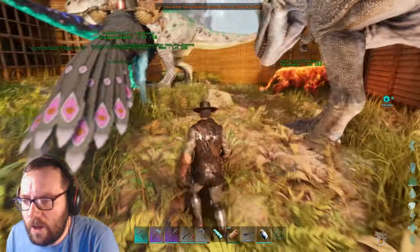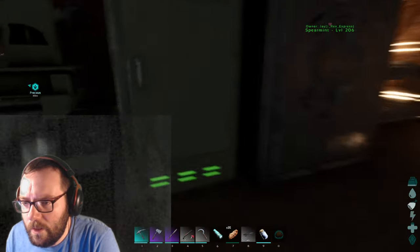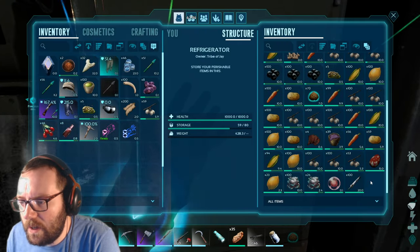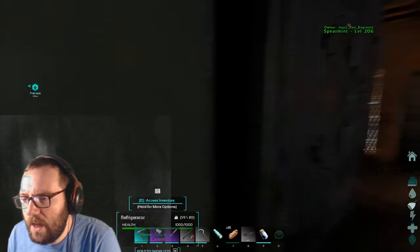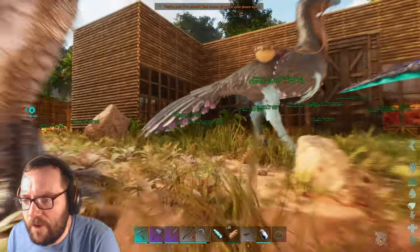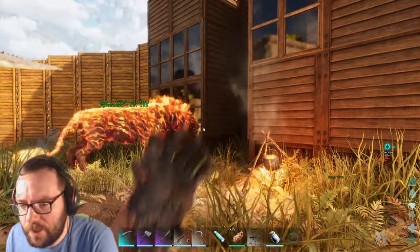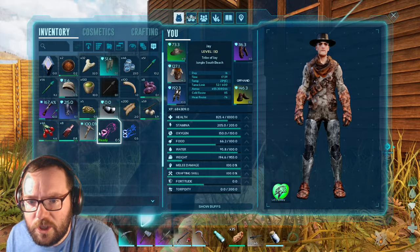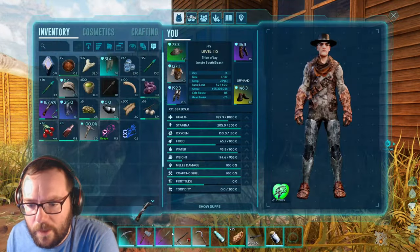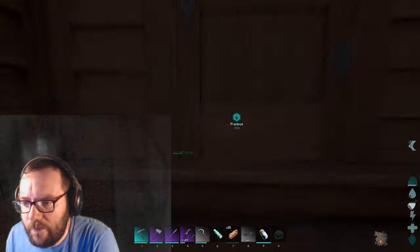I wanted to show you what I did off camera - I got some Biotoxin together and made some Shocking Trank Darts. We're not gonna use them yet unless we're taming, so they are staying in the fridge. I guess I could just use my Crossbow for right now - it's right here. We'll use the Crossbow and I'll just leave the rifle here.